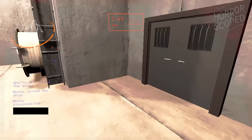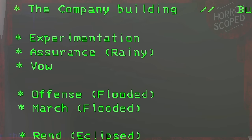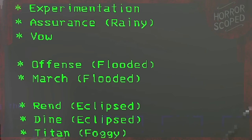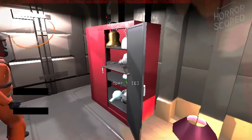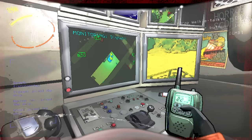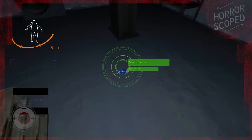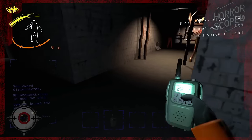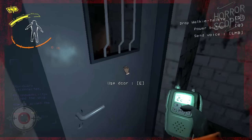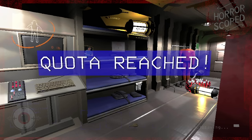I'll hit you guys with a very brief summary so we're all on the same page. When we start our game, we're able to go directly to the following moons right at the start: Experimentation, Assurance, Vow, Offense, and March. However, we're going to be exploring the last three moons on the list — Rend, Dyne, and Titan — all of which cost money to visit. Each moon has similarities and differences, so traversing to the buildings on these moons will vary. One of your teammates can stay on the ship as they view a map and assist you, while the others brave the unknown and try to retrieve precious scrap without dying.